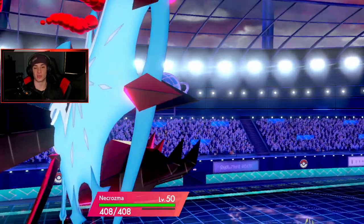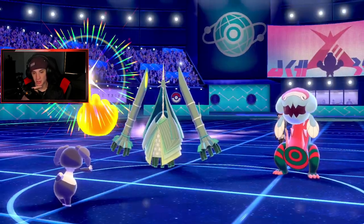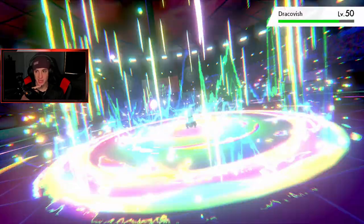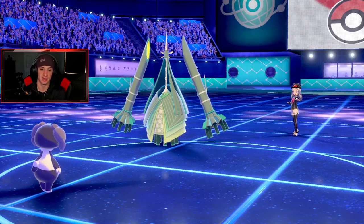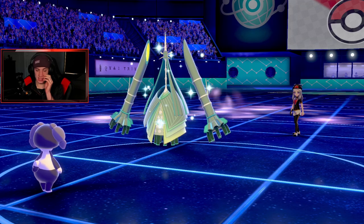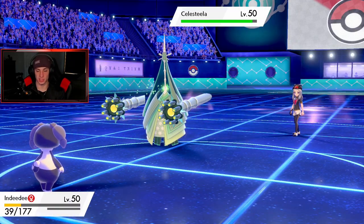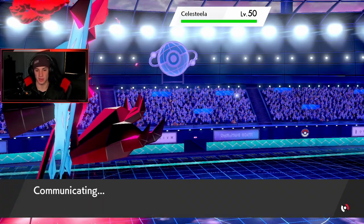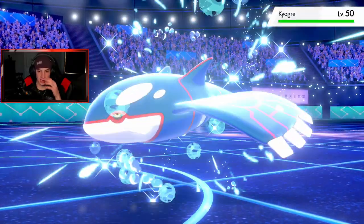He swaps in Kyogre — he might not have Incineroar actually. He might protect Celesteela — I'm hoping he does not. We are plus one special attack, have the terrain and STAB — this thing gets dumped. He starts seeding up, Kyogre comes out. He can take the weather control. He takes out Indeedee with Leech Seed — that's fine, Indeedee already did his job. We have one turn left in Dynamax.